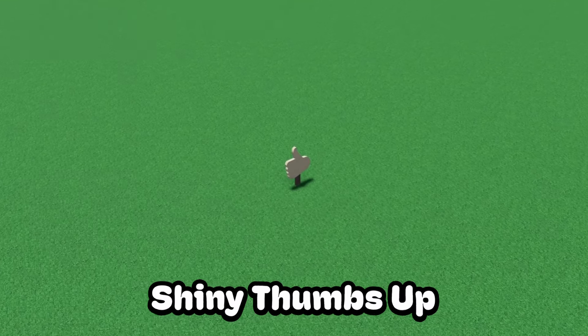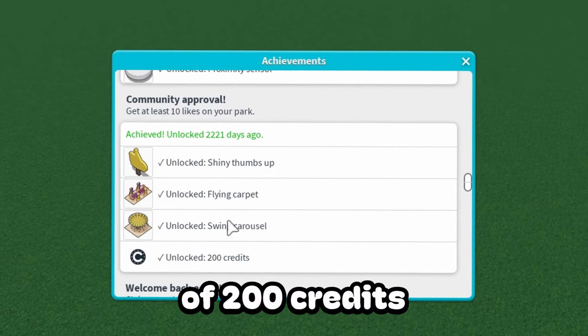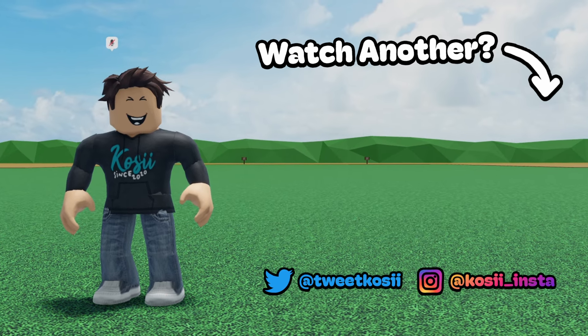Upon getting this achievement, you'll unlock the shiny thumbs up along with a flying carpet and swing carousel ride, as well as a small bonus of 200 credits on top. Thanks for watching and make sure to leave a like and subscribe, and I hope to see you in another video.